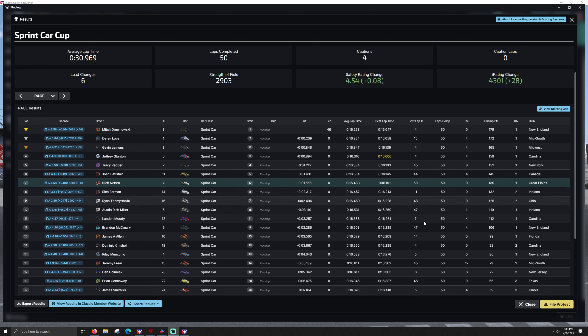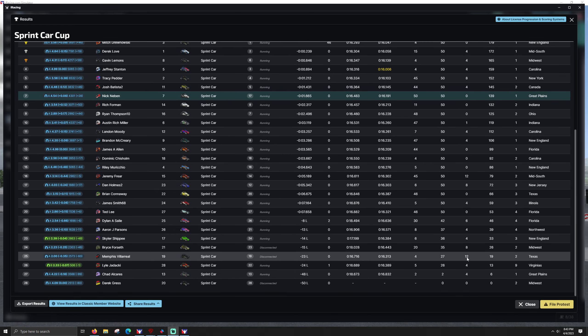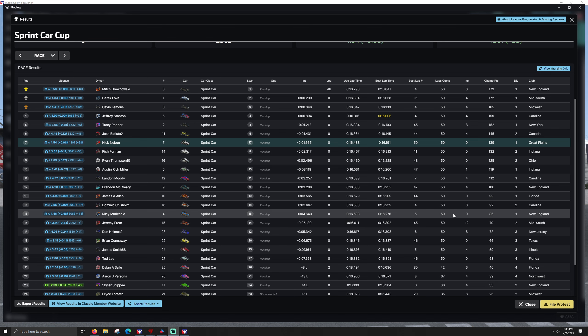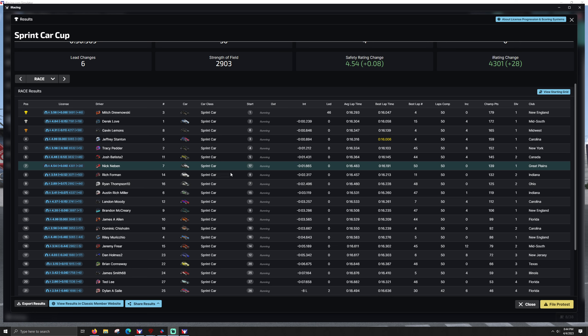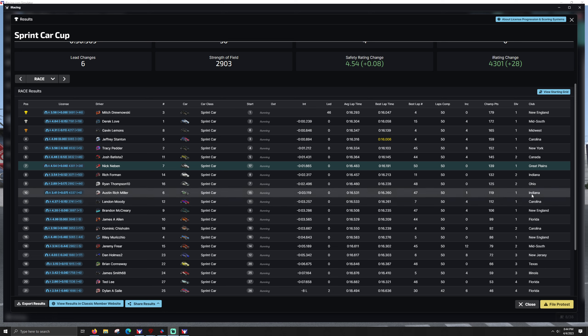Everyone else was kind of getting quick there at the end. The 19 ends up with 12 incidents — I was looking to see what Jeremy's count was, he ends up with 12 as well. Kind of figured with all the use of the fuel cell bumper. Great racing — I mean, we had four cautions, we had 28 sprint cars on a half-mile track and we only had four cautions. We moved up ten spots. That was crazy — just got lucky with that middle groove just working for me. I can't wait to watch Gavin's race though — he is getting stupid fast with this. I'm going to stop giving him setups. Hope you enjoyed that one, thanks for watching.